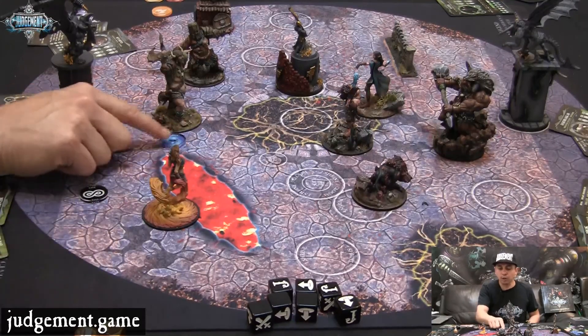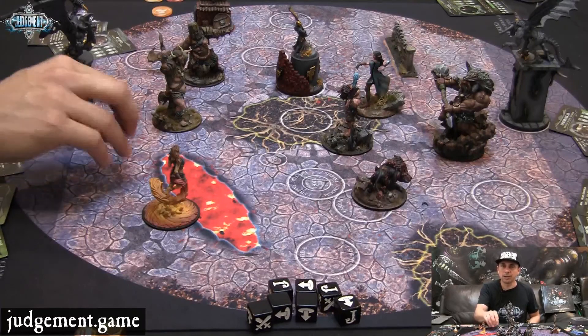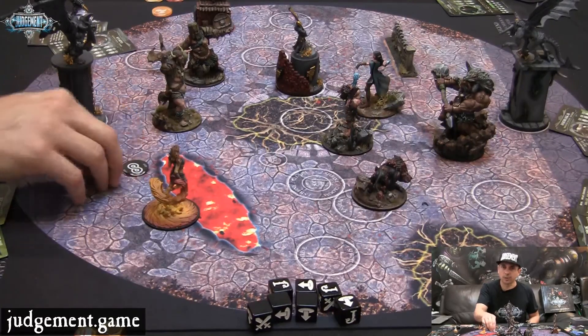Each soul that you've got bound to your heroes or banked at the start of any turn generates fate for you in the communion phase — one fate per soul.